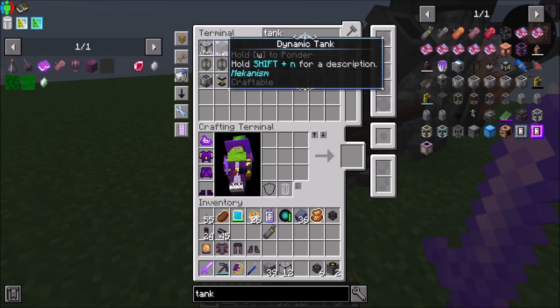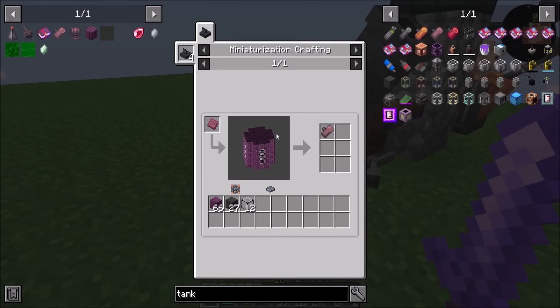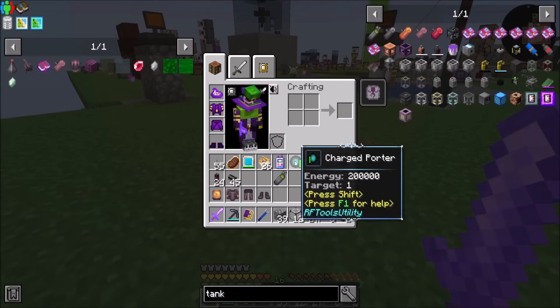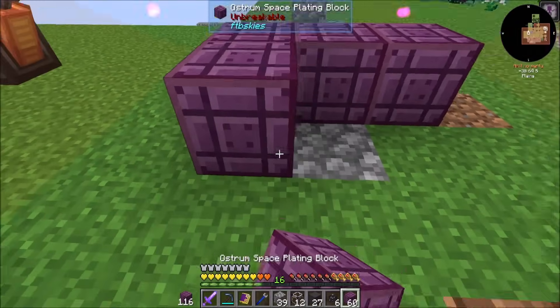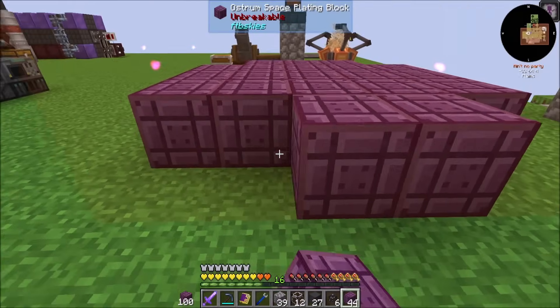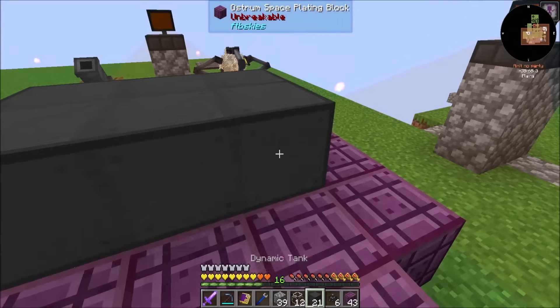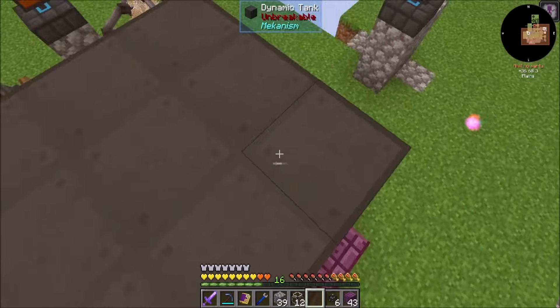Let's start with making some of the components that we're going to want here, because that shouldn't be impossible. If I want some of these placed in there, let's take a look — Ostrom tanks are going to need 27 dynamic tanks and 12 hardened glass. I'm going to assume that, and then two — actually three extra of those.